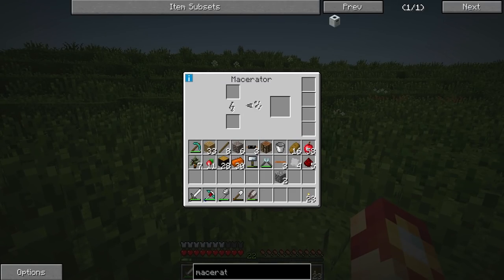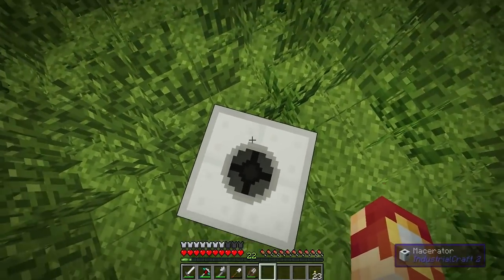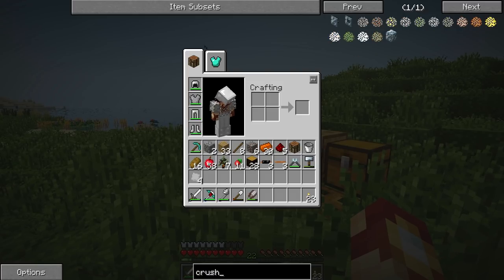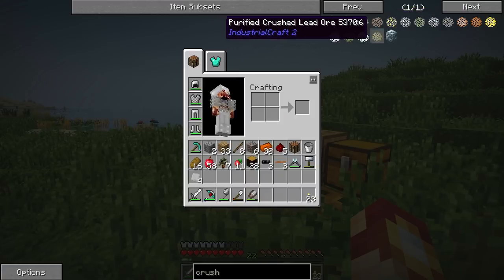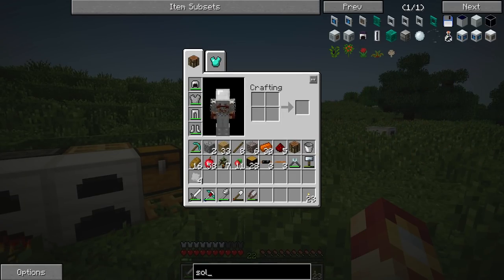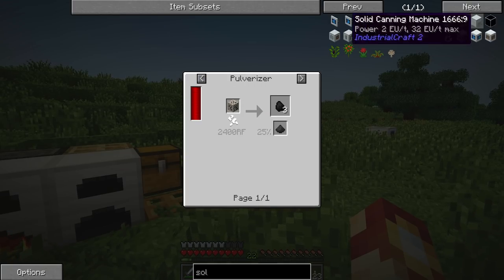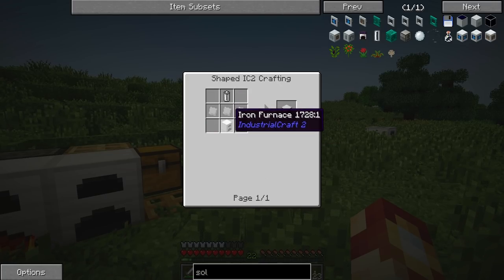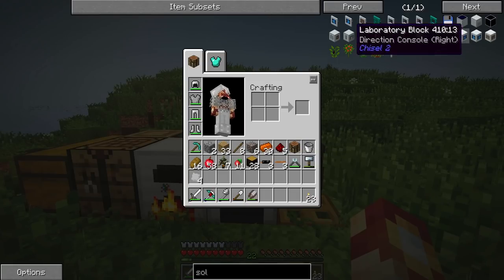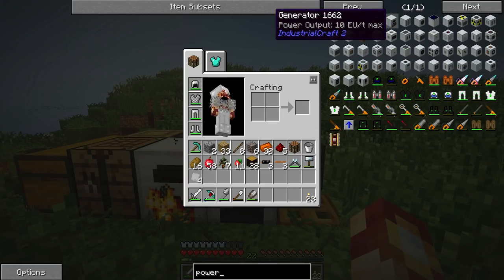Using this macerator once we power the device, we can basically duplicate ore - it'll crush it and output two crushed ore based on the ore. So if we do iron ore it'll create two crushed iron ore, and since each one produces one ingot when smelted, it's basically like the smelter just on a different mod. The next thing to do is figure out how we're going to power this thing. Solar panels are nice but they're also extremely expensive. I think a generator would be pretty easy.